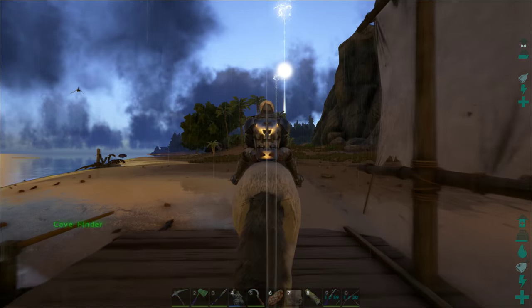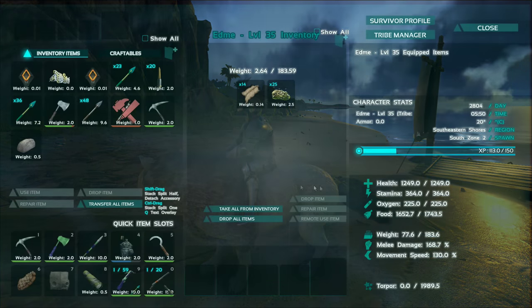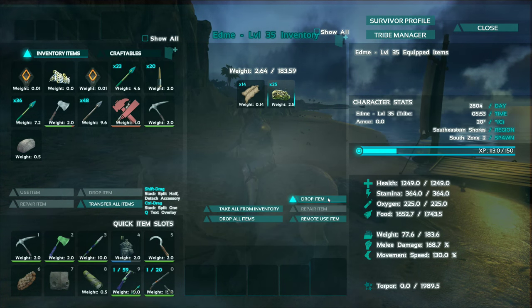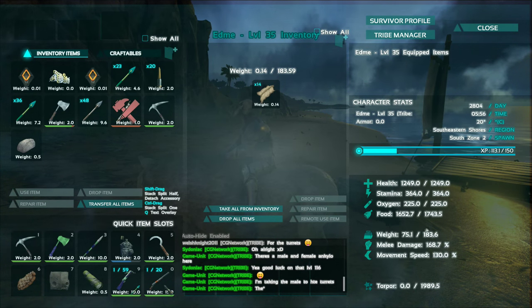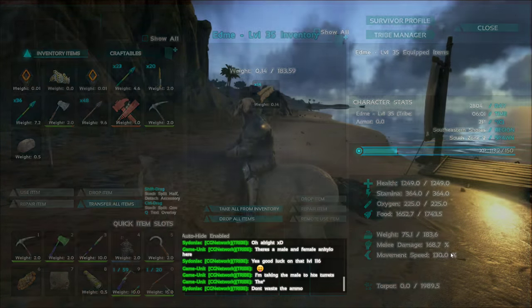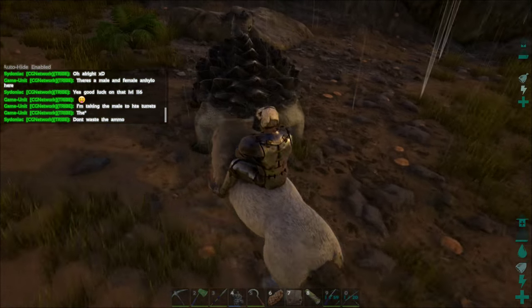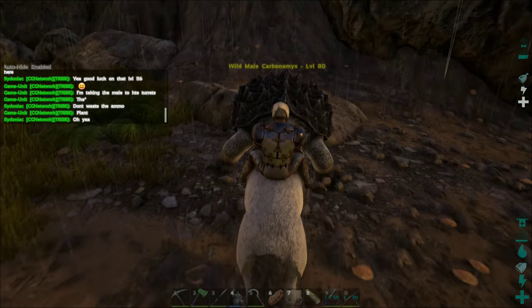The wolf has, I think it has better damage, there's decent stamina. But first I'll show you the stats: we have 1,250 health, stamina is 361 — that's relatively good, it doesn't really burn through it that quick. The weight is decent, it's got enough to carry me with all my gear. Its melee damage is 168.7 and its movement speed is 130. So we're just going to go around testing it out against other creatures, seeing how good it is, how much damage it can take and dish out.